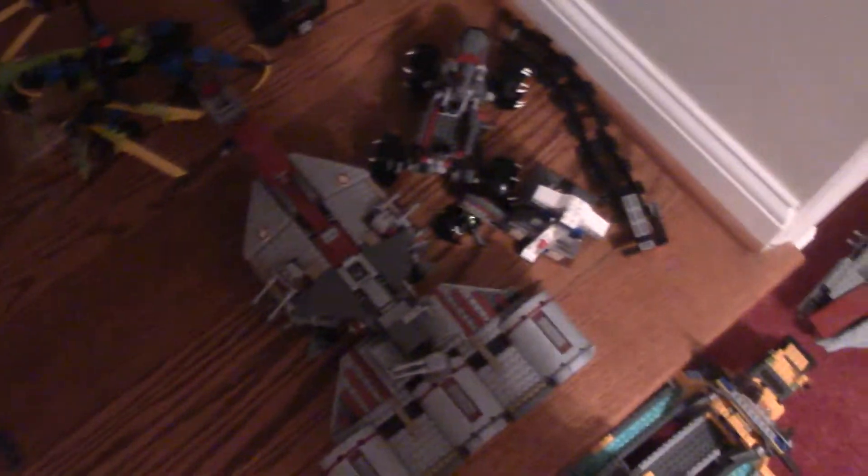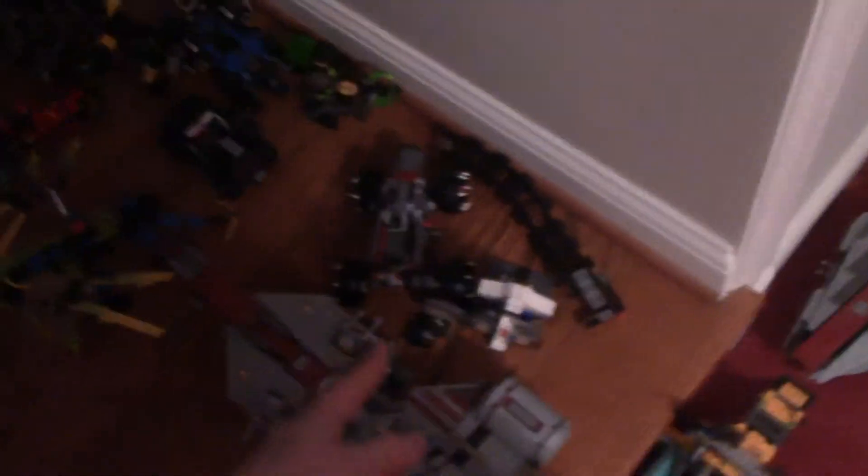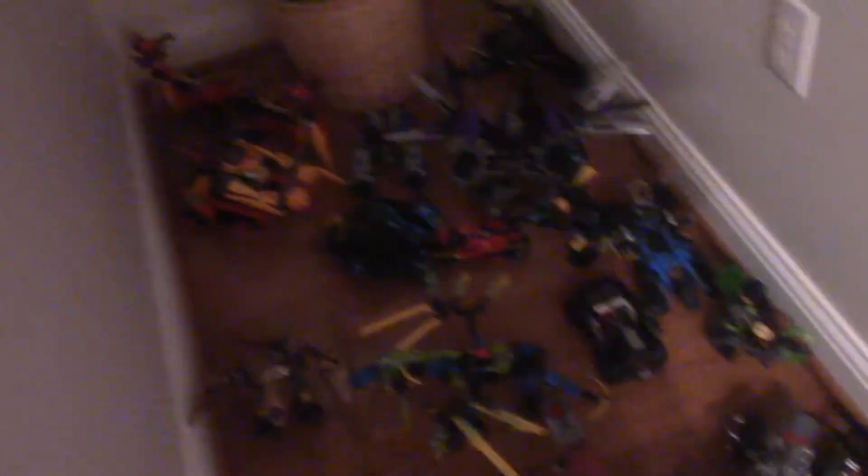We got the Republic Frigate. We have Wax's Pack Tracker, half of the Joker's Funhouse, half of Eagle's Castle, the Golden Dragon, Dragon Bolt, some Hero Factory, some Lego Movie, and Ninjago Chima stuff, all in this little section.